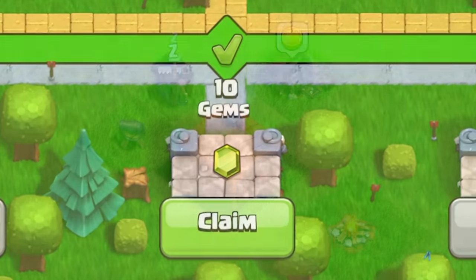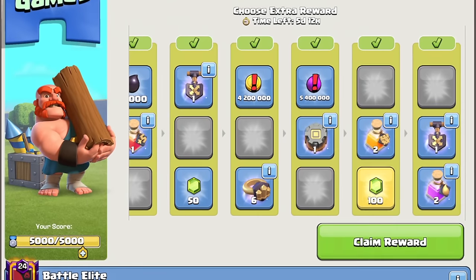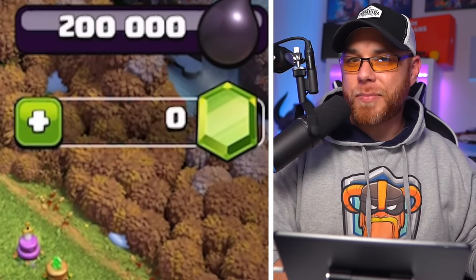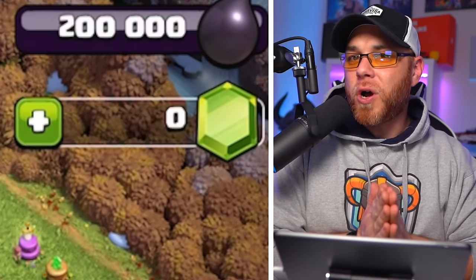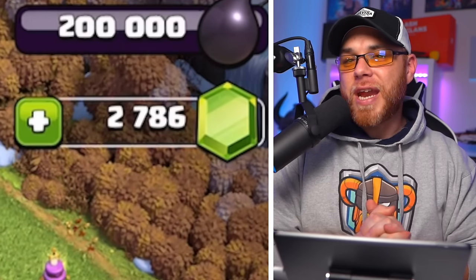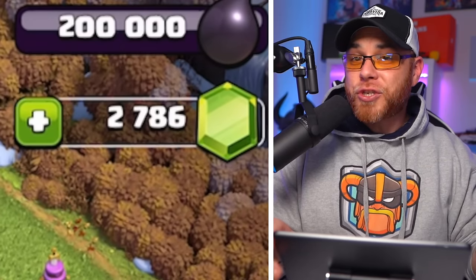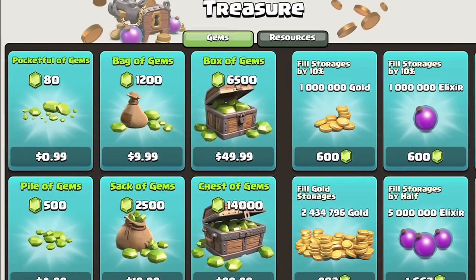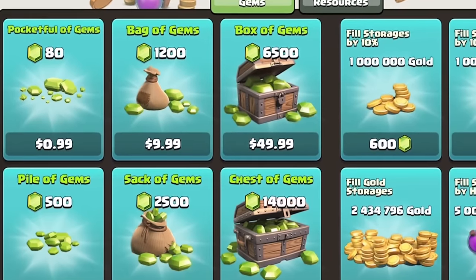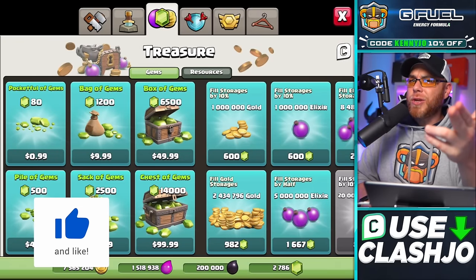Some other methods to get free gems in Clash of Clans include the new player pass, available for town hall two through six, the completion of challenges in the events tab, and claiming gems as rewards in clan games — each varying in the amount you'll receive. We started with zero gems and finished with 2,786 gems by practicing the methods in today's video, minus the first one of course. And if you don't feel like waiting, you can always go into the shop, go to the treasure tab, and buy gems with real money. If you enjoyed today's content, make sure to leave a like, consider subscribing, and we'll see you in the next video.